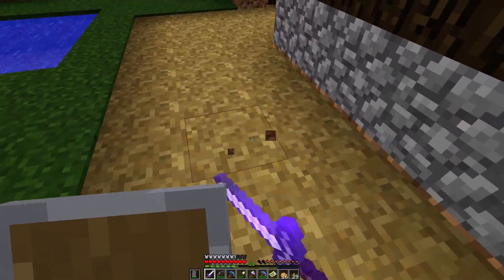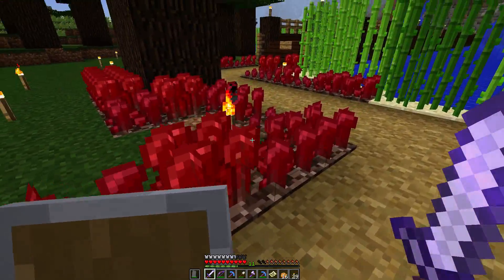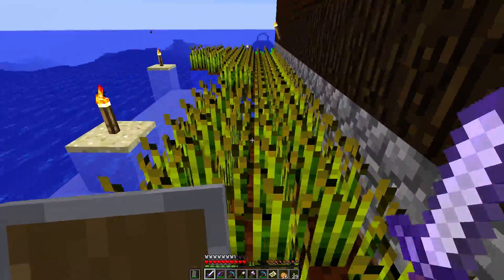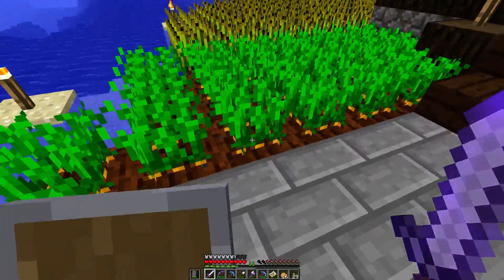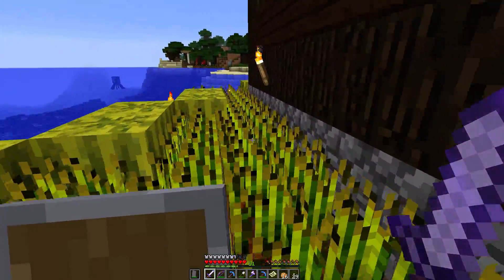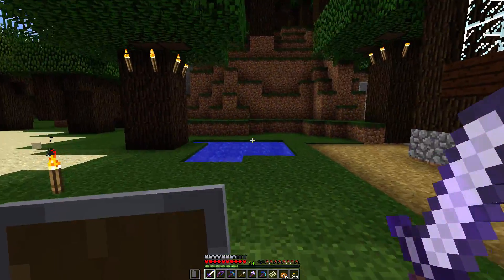This is that new path block, which I like — nothing spawns on it, which is cool. We've got our nether wart growing along here. We've got a little wheat. I kind of like doing this, where you put a bunch of wheat around — it kind of looks like you've almost landscaped. We've got carrots and stuff here. Everything's up by a block and then brought down a half block, so things don't spawn.